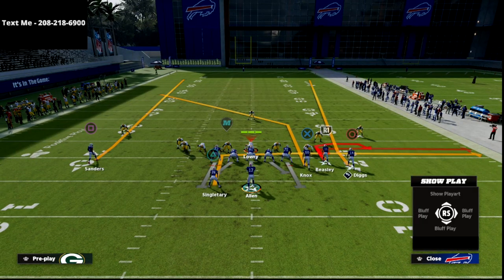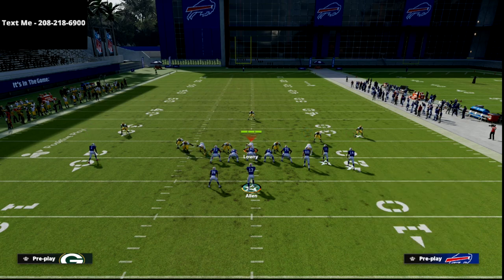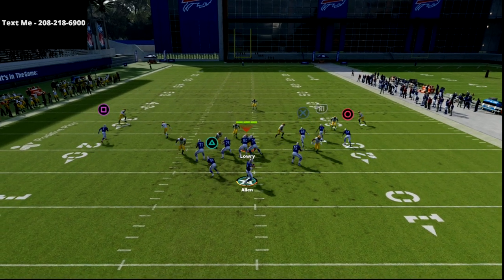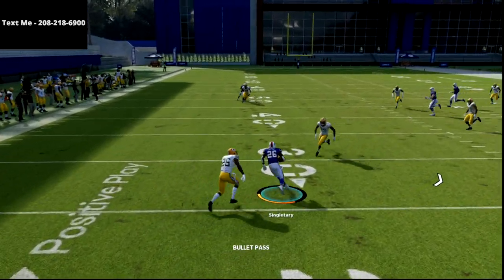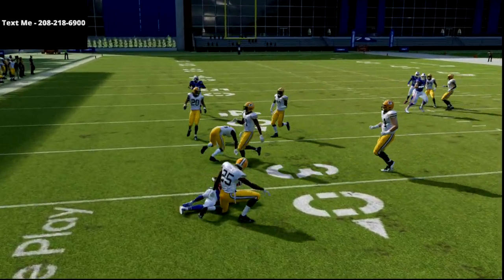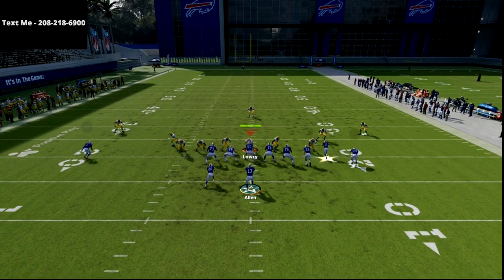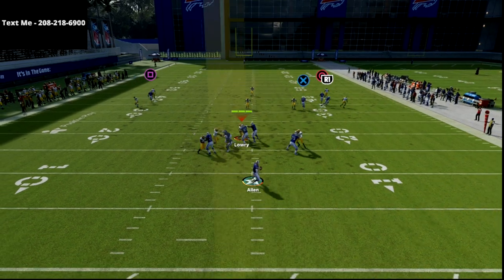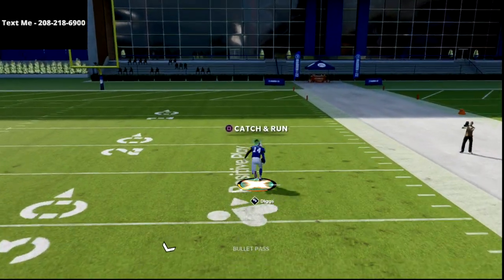One of my other favorite routes to the running back is a ghost route, but I can't do that in practice mode — or a check and release, so if they blitz he stays in, if they don't blitz then he goes out. It's a simple route combo, but if they run cover three, they're going to get glitched every time — one play score every single time.